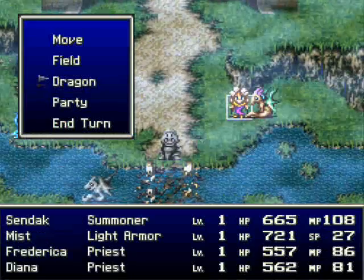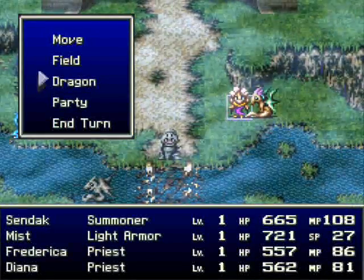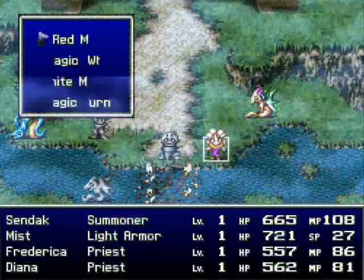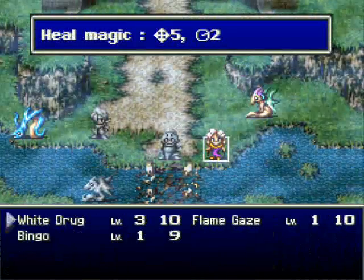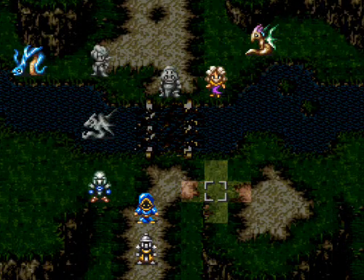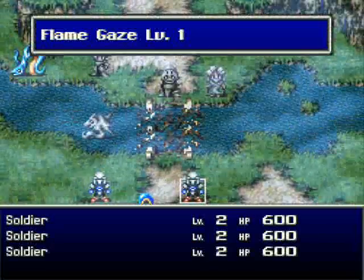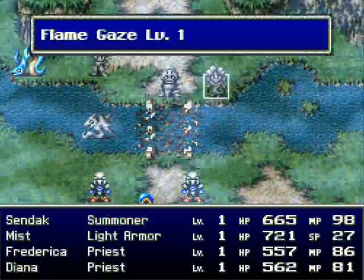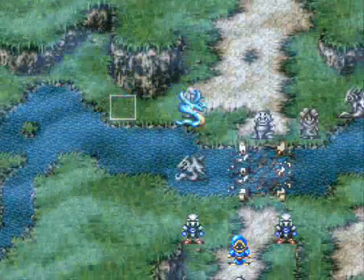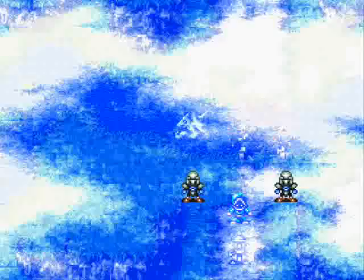Typically because the dragon specializes in healing, and none of us really need to heal right now. So I'm then going to take Sendak here and go ahead and burn this group of soldiers over here. That'll work. And thus my turn ends and he comes over here and plops himself right next to me. And then the final dragon makes its move.